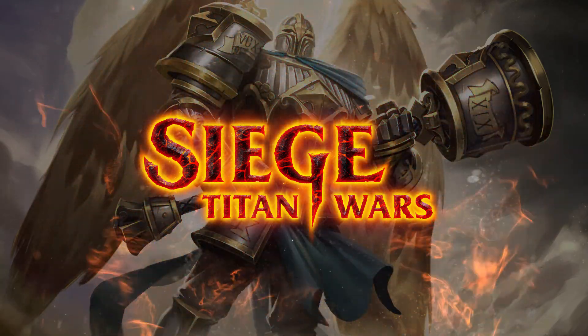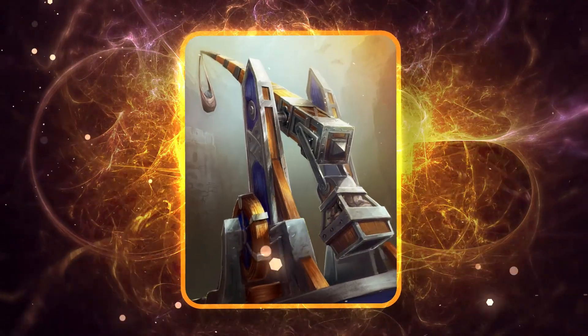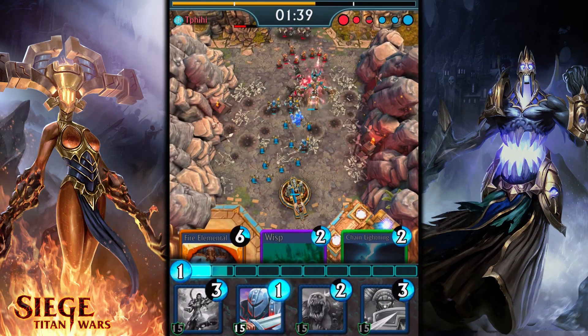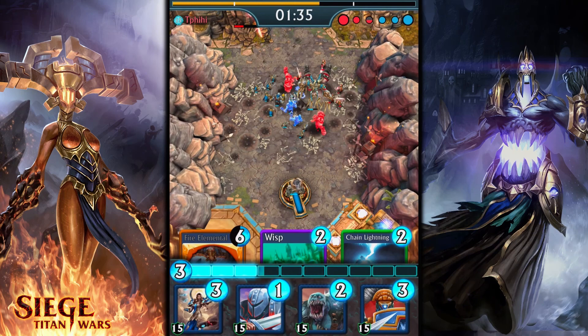Hey everyone, welcome back to another new Spotlight video. Today we're introducing the Trebuchet. Unlocking at tier 5, Trebuchet is a 4-mana uncommon spell that summons a massive boulder-hurling war machine of death and destruction.